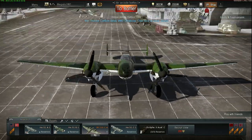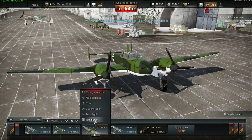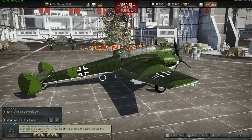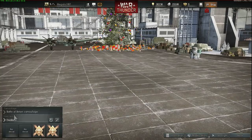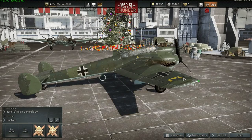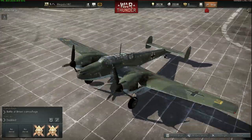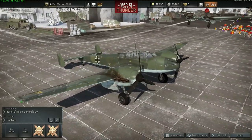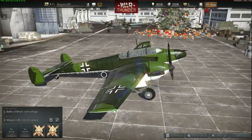Say hello to the cartoony style BF-110C4. If I go to the customization, this is what it is - Megano's BF-110C4 cartoon. Or there's the original one, which is more realistic. So basically what I've done is changed all this into this, so it's more cartoon styled.